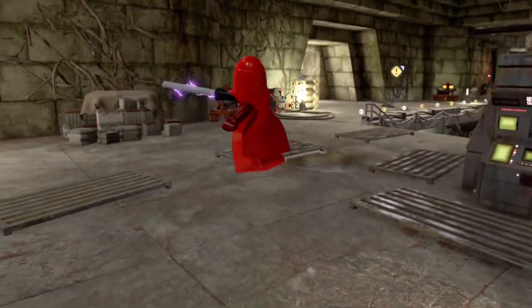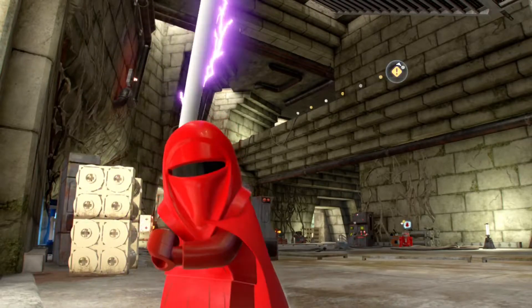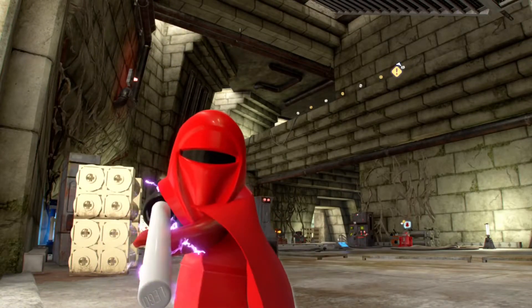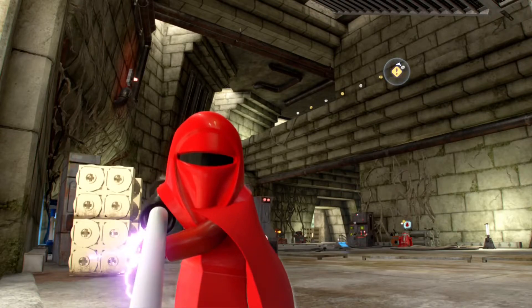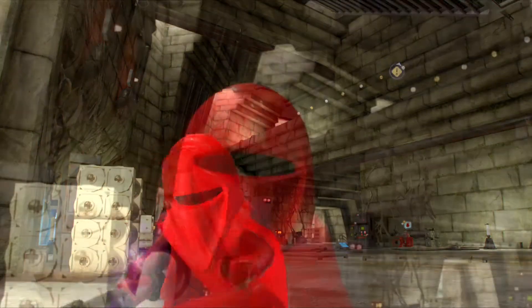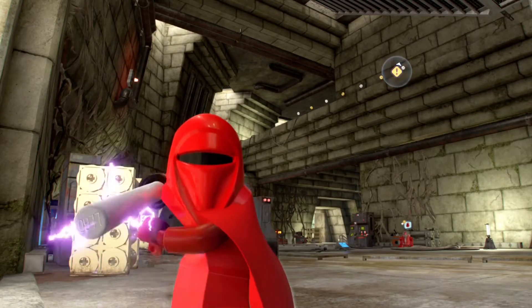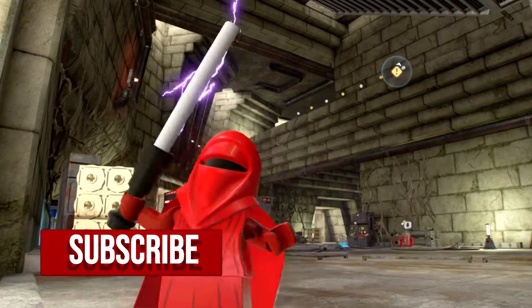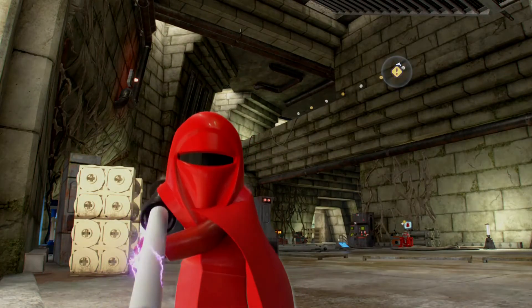They're so aggressive — I really like this character. Well, there you have it, that is how you unlock the Emperor's Royal Guard in Lego Star Wars: The Skywalker Saga. I keep confusing it with the Complete Saga. I love the character though. Thank you guys so much for watching — if you enjoyed the video, leave a like, subscribe, and I'll see you in the next video. See ya!